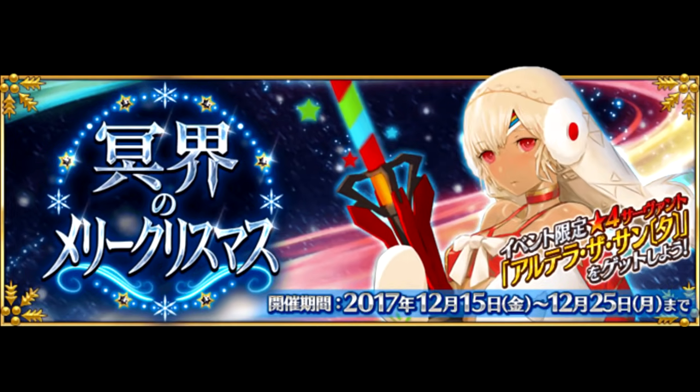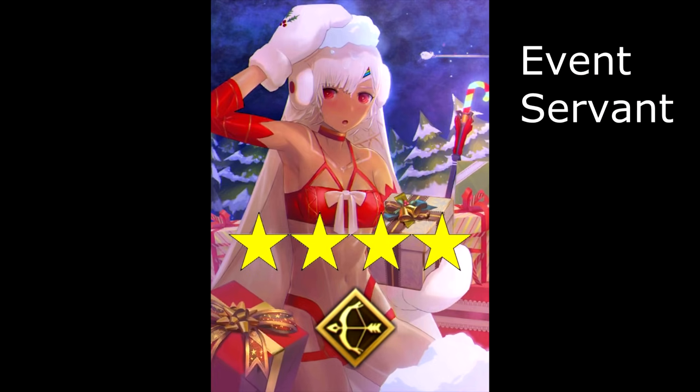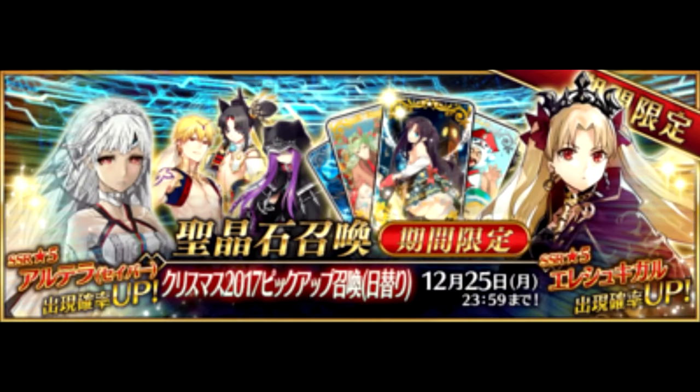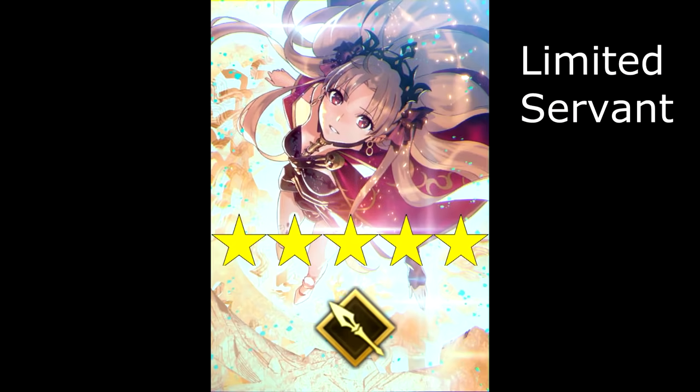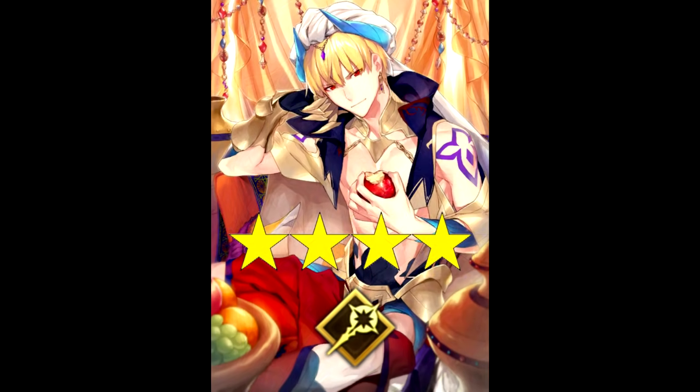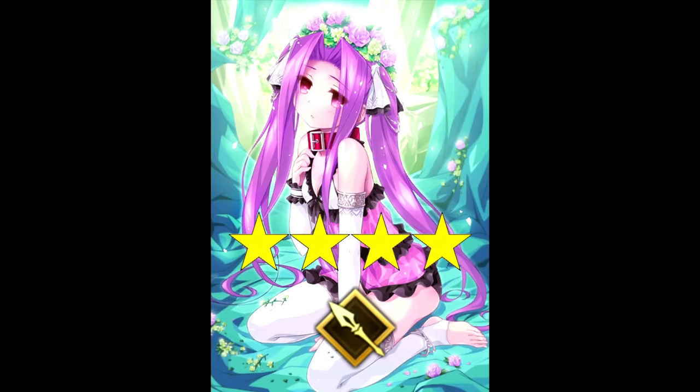Moving on, we have the new Christmas event, which offers a new freebie servant for participating: the 4-star Archer Altera the Santa. As for the summon banner, at long last we get a chance for the new 5-star Lancer, Ereshkigal. She'll be on a rotation rate-up along with the 5-star Saber Altera. The 4-star Caster Gilgamesh and 4-star Lancer Medusa will also be on rate-up throughout.